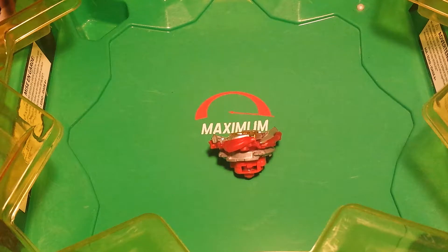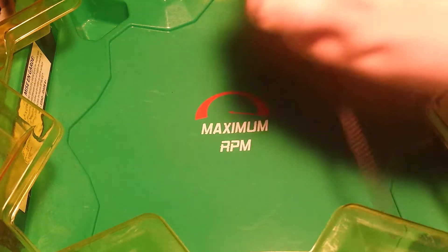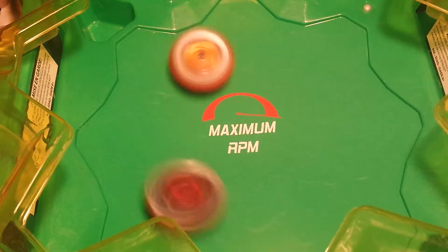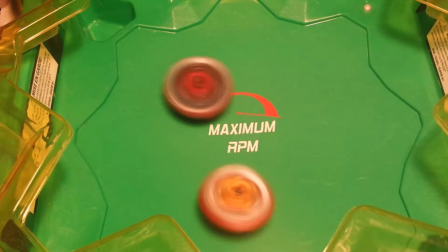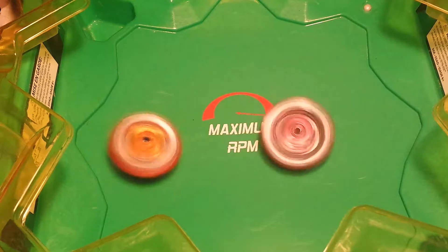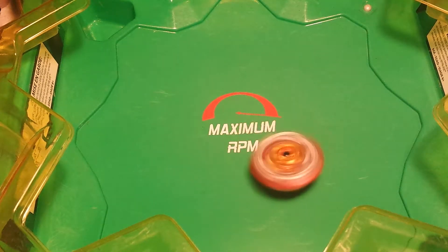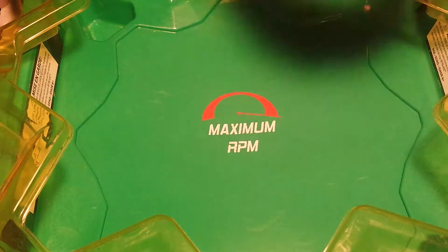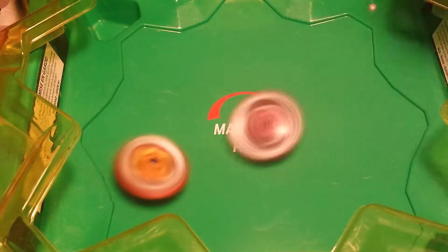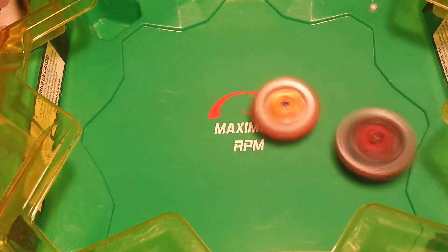I'm only going to be running Salamander in attack mode for this video. We're going to be going first to five. Salamander is landing these hits. Coming down to stamina — Salamander just couldn't get it. I'm going to give it a little bit more of a tilted launch to see if I can get it to actually bounce. Oh, we're bouncing now. That was almost a KO.